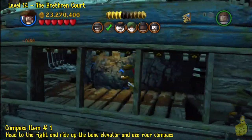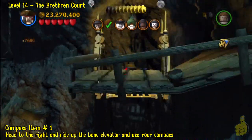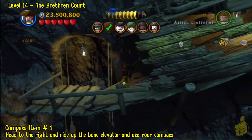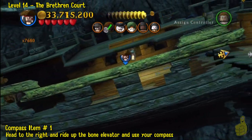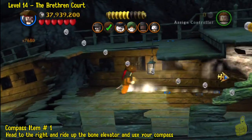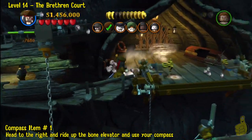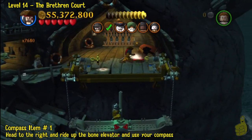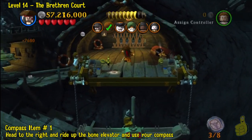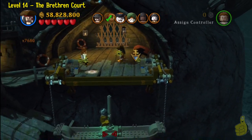We are grabbing a compass item here, and we do have to ride the old skeleton bone elevator. Once you get to the top, you're going to keep on keeping on with your compass out. It's going to lead us all the way up to another Pirate Lord up here. And lucky for us, the compass item is right here. Although it says three down in the corner, we will catch up — we had to get three in the story mode. I apologize for that.